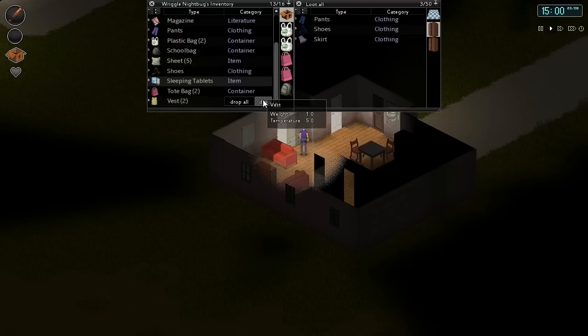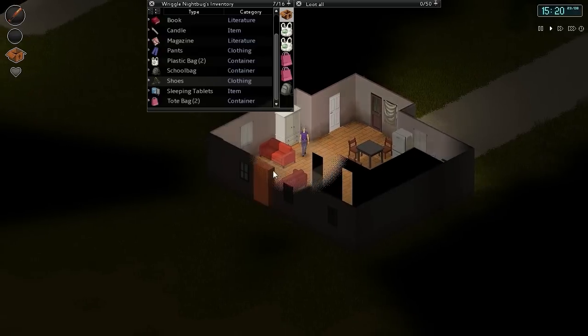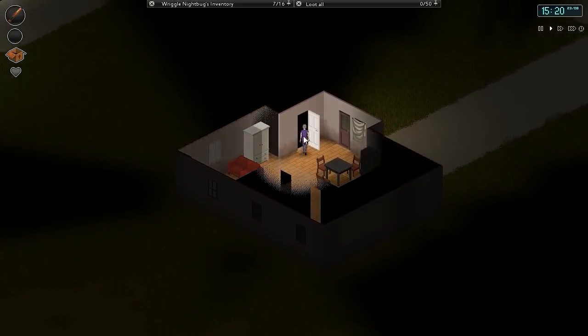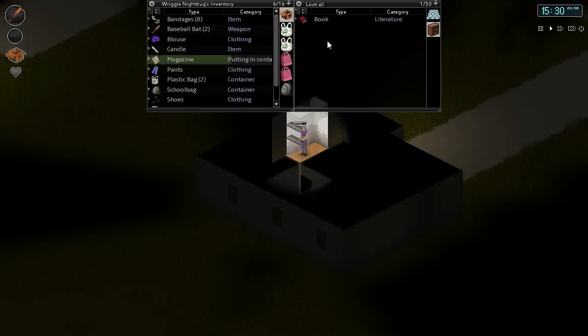That's everything there. Put these away. We don't really need these sheets, so we'll put these in here. I kind of just already took those out, but this is all about organizing. Books and stuff — I'll put it in here, yeah. So all books and fun stuff in here.